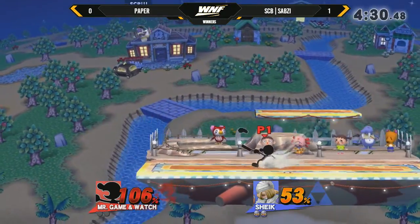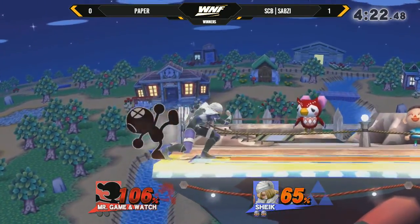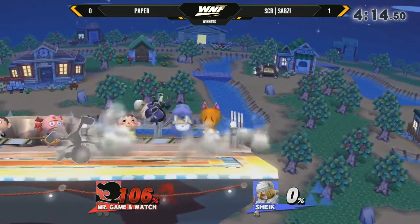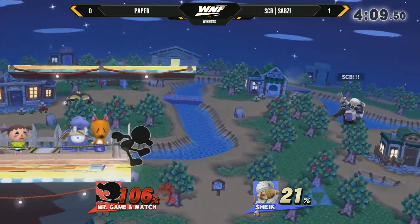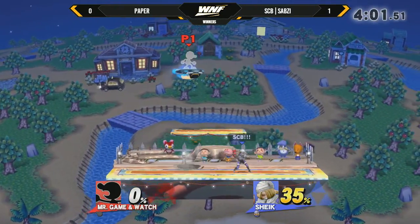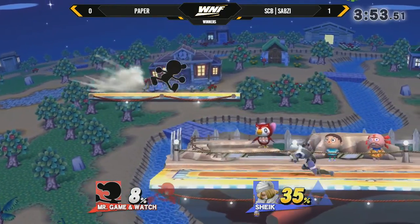Especially when you have rage and stuff. Rage is definitely in his favor. And another one! What is wrong with that man? I love that move, the 20,000 leagues under the sea. Paper could have just dodged that again. He tried to beat it. This is the second time Paper has died going for a down throw judgment. Luck is not on his side this time. He loves trying to roll the dice though, like a true Game & Watch man.